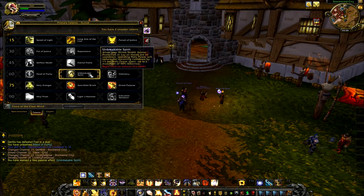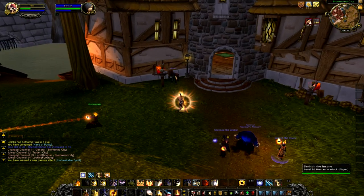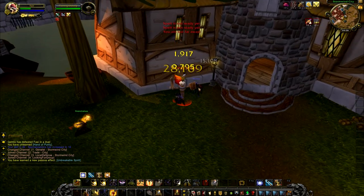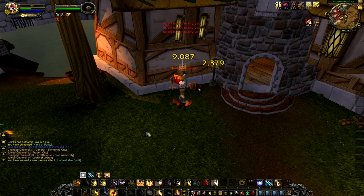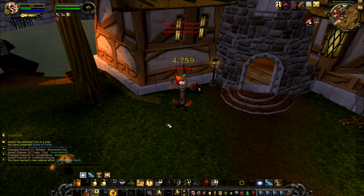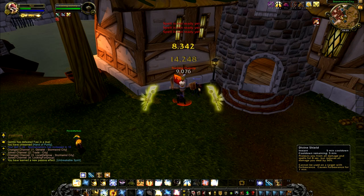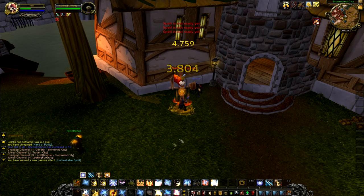Now we have Unbreakable Spirit — that is one of my favorite talents. Every time you spend Holy Powers, you reduce the cooldown on Divine Shield by 1%. So let's say I use Divine Shield and have a 5 minute cooldown — if I go get some Holy Powers and spend them, I reduce the cooldown by 3% each time. I can do that up to 50%, so after spending 50 Holy Powers I would have lowered the cooldown on Divine Shield by 50%, ending up with only around a 2.5 minute cooldown.